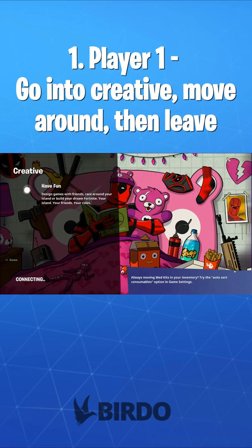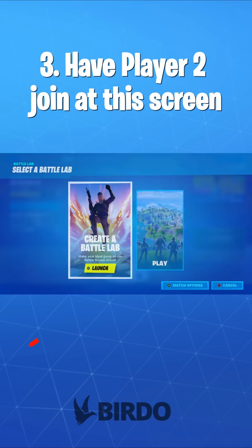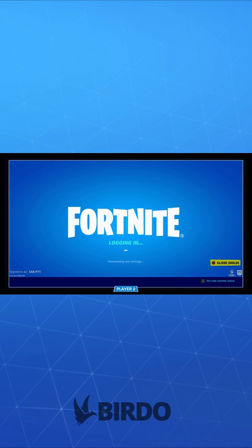Now in your back, load up battle labs and click play. This is going to take you to the select a battle lab screen that looks like this. At this screen is when you go into the lobby as the second player. It's going to take a bit to load, but once the second player gets in, press start and it will launch creative.